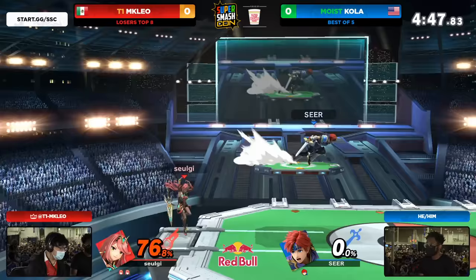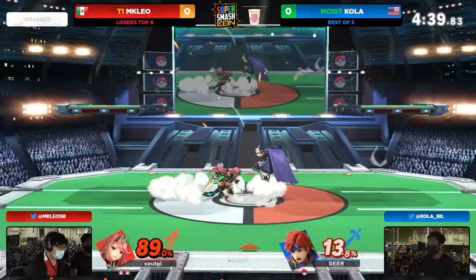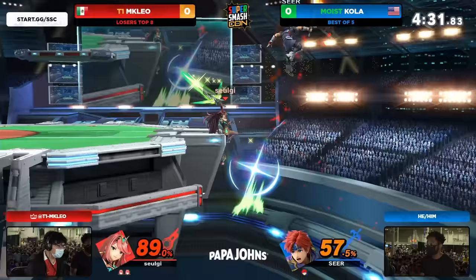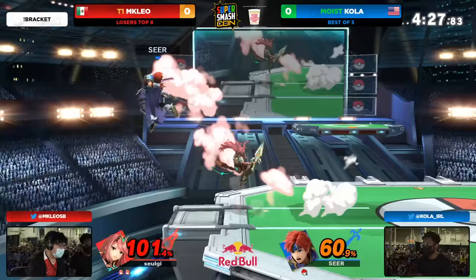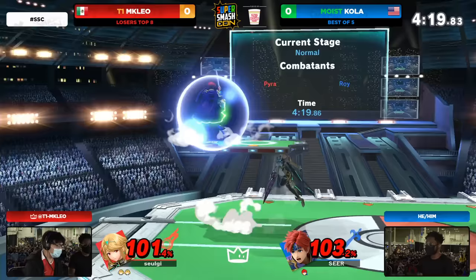We're back at 0%, which means Mythra is out here. Leo with a very simple but effective formula. One thing I want to point out is just Leo in general is always down to use the Pyra, even if it's at mid percent in neutral. Saves the jump, gets another reverse one — Kola's able to get back and snap to the ledge. If Leo had executed that just a little earlier — he's literally playing Kola like he's a ping-pong ball.